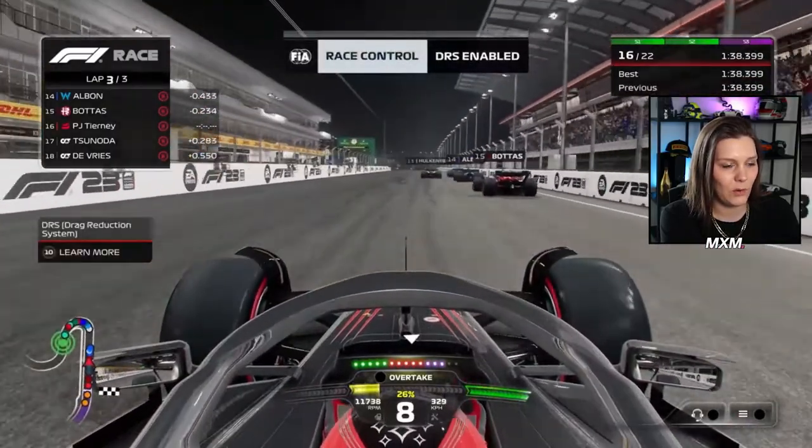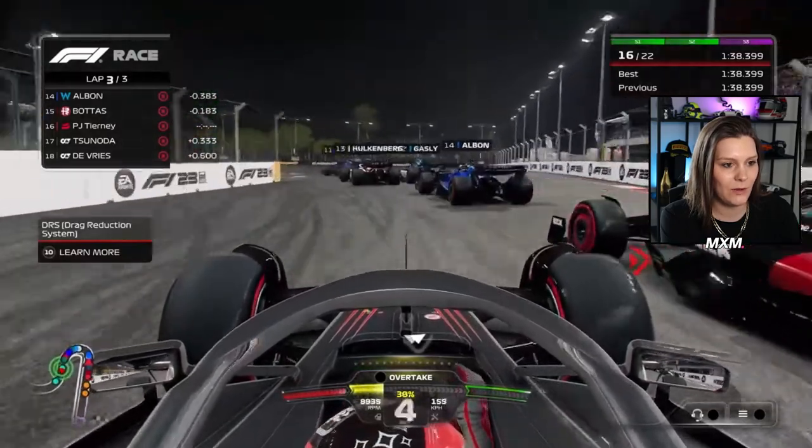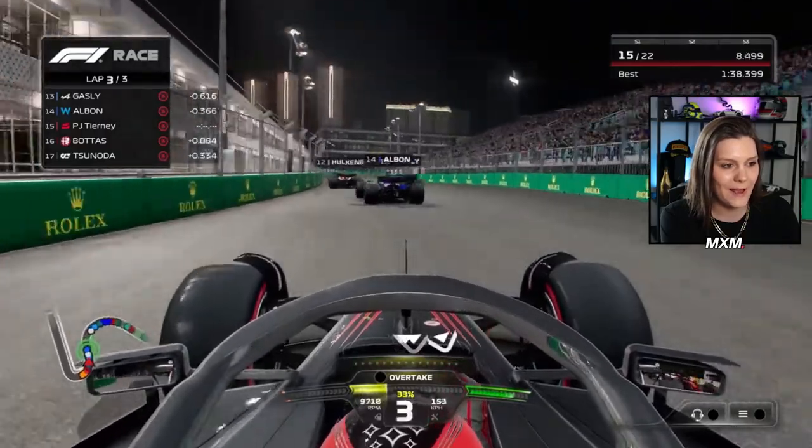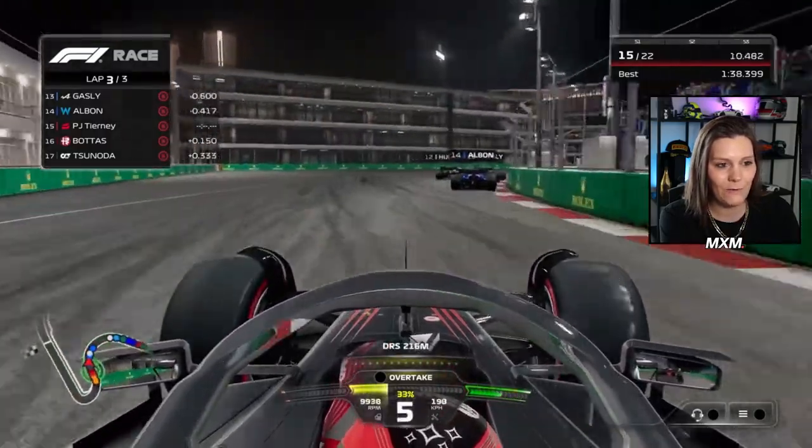I'm curious how fast the lap will be — DRS is enabled, a lot of fights here. He crashed into the side of Bottas' wheel, banging all the way, but the AI moved out of the way.